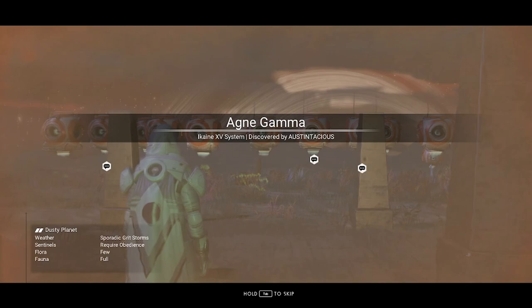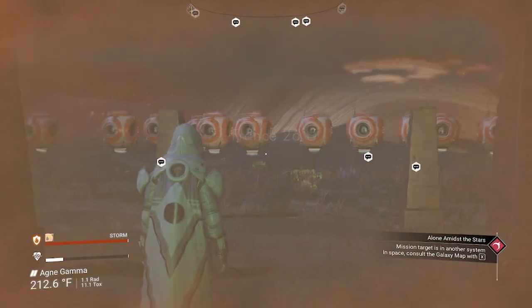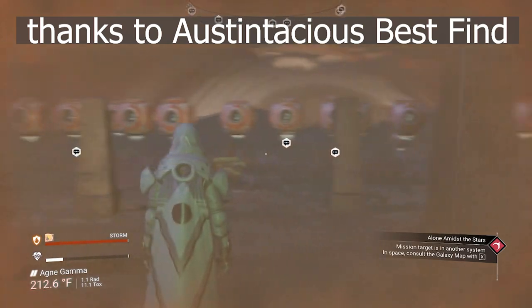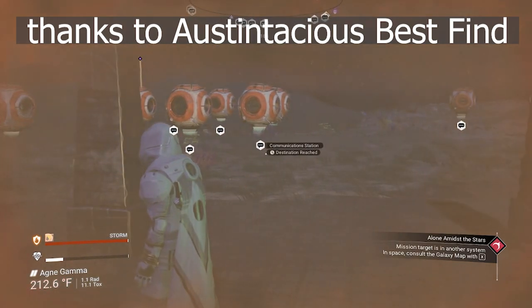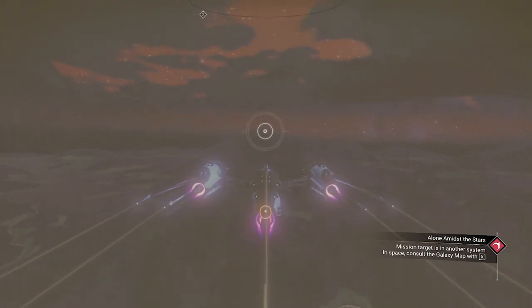Let's go inside. You will land on a dusty planet and you can see how many communication stations are here. That's a really super find. Thanks again, Austin.